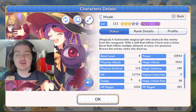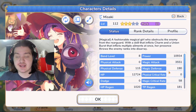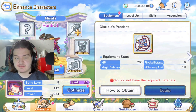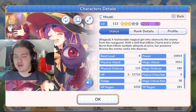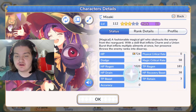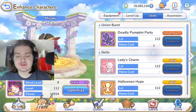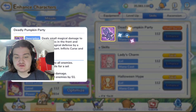Halloween Misaki — you pull her and you can instantly use her, because three-star is where she really shines. Her defenses are very nice: 190 magic defense, and she gets magic defense from the boots and the pendant, plus physical defense. Without equips, her defenses will jump to around 122 physical and about 201 magic. She's a backline magical character, and the reason she's so good is her skills — she's almost strictly a support character.